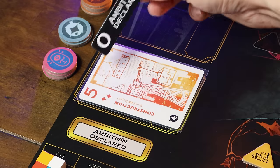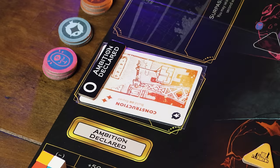Here's a really important concept: when you declare an ambition, you put an ambition declare marker covering up that number value on your card, making that value zero. This gives all other players a really easy way to take the initiative from you. So you have to be careful when you claim an ambition, because it's very likely you won't have the initiative for the next round.